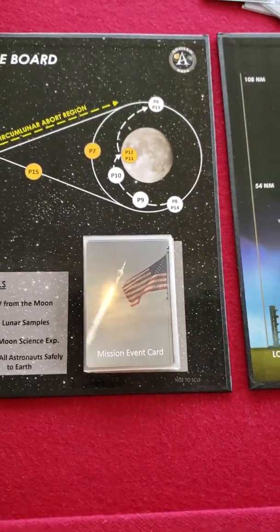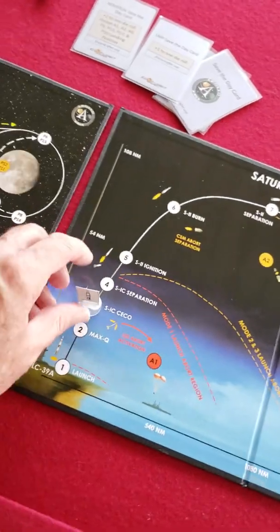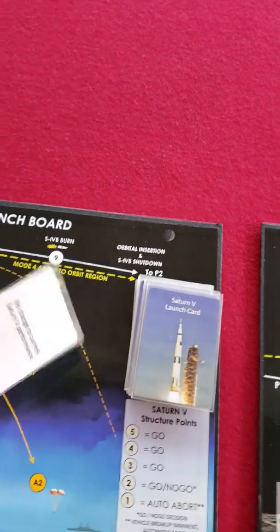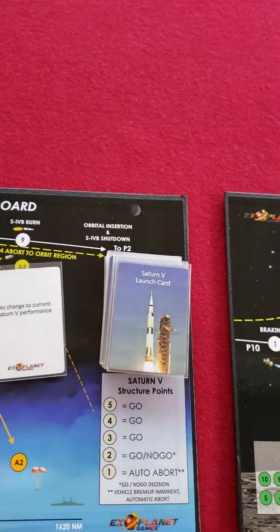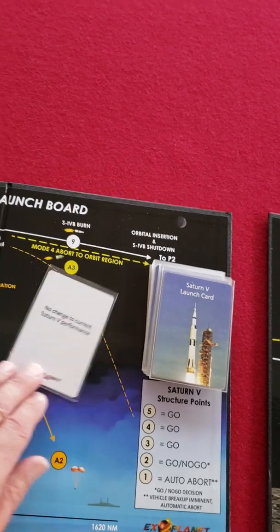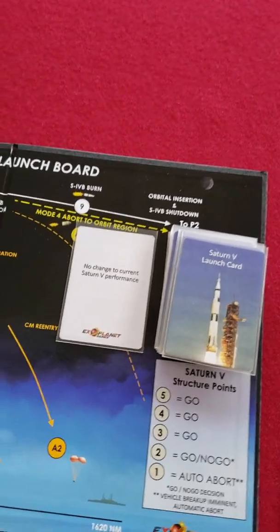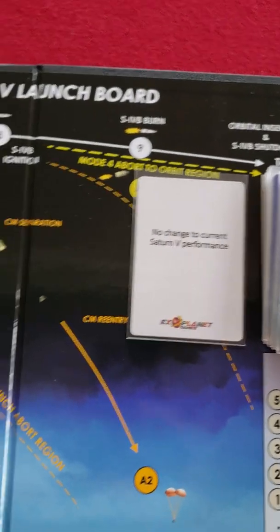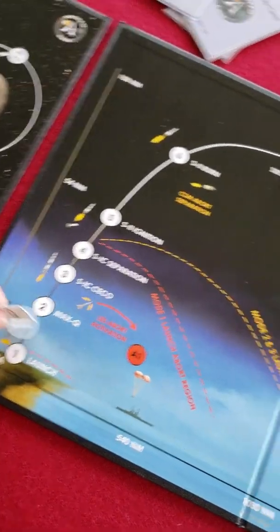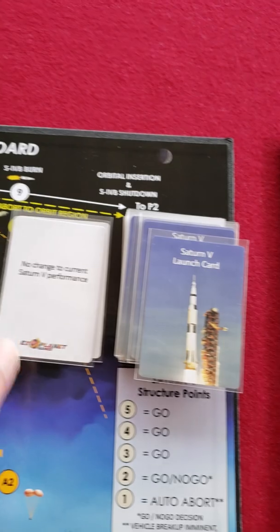Let's go to the Saturn V board. At the first stage, basically what you do is you draw a card. There are no discard piles — you stick it under the deck, or take it off the board. This card says nothing happens, so you succeed on that draw and go to level two. You simply draw a card and there's no damage.